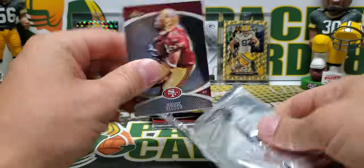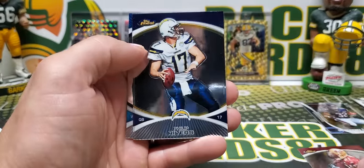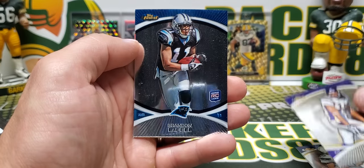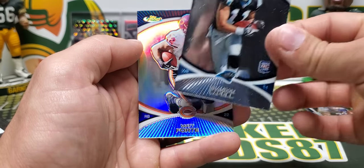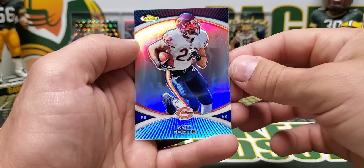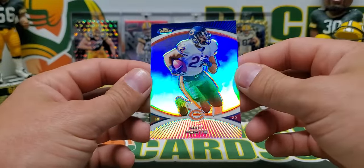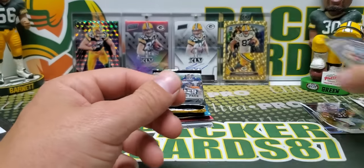I don't think I've ever opened 2010 Topps Finest before. We got Frank Gore, Phillip Rivers, Sydney Rice, Brandon LaFell as our rookie, and a refractor — Matt Forte. Topps refractors just look amazing — that's a cool looking card.